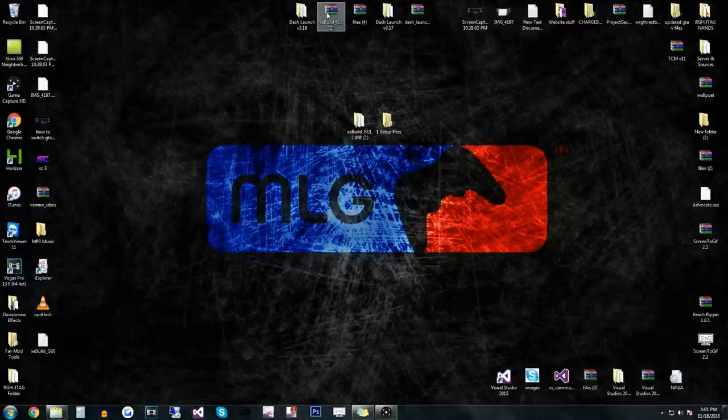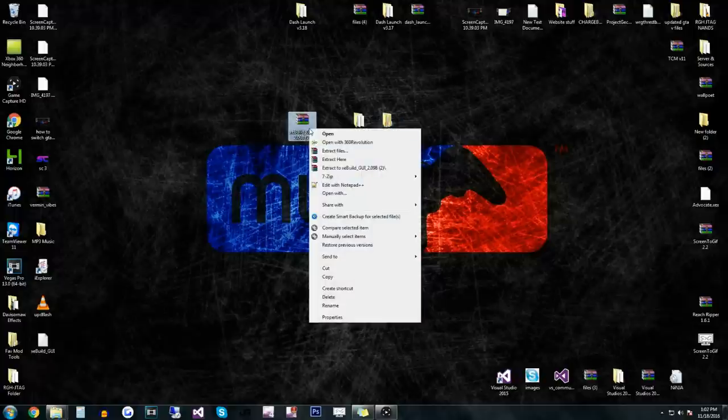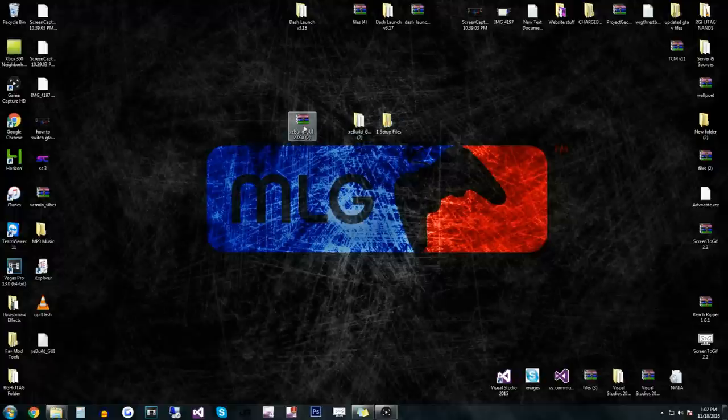Once you download these files, you're probably going to get them in a RAR file just like this. You don't want it like that — you don't want any of these files to be in a RAR file because you're going to be putting these on your Xbox. It'll show up as a .RAR file and it's not going to let you open it. So you're going to have to make it a folder — right-click and click Extract To. Both of these folders are going to need to be extracted.